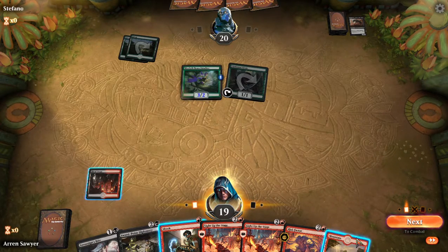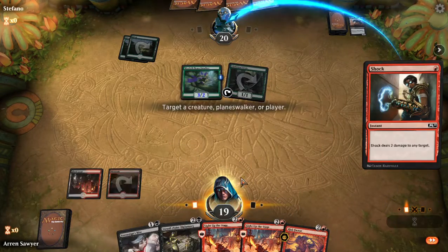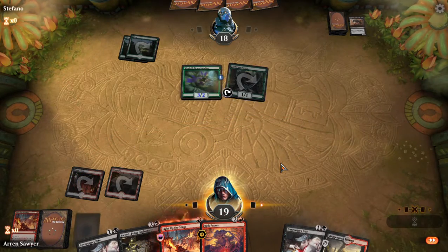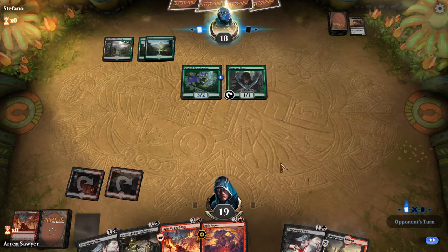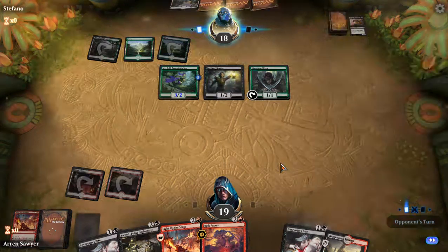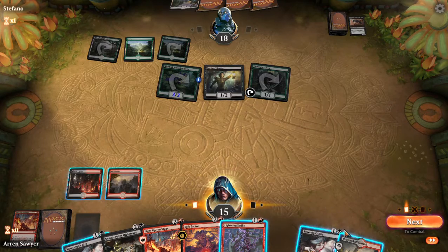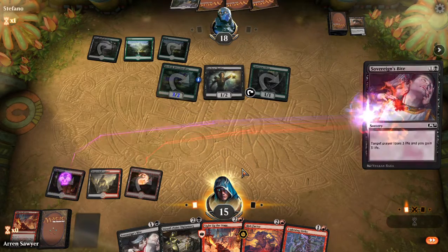I did draw a mana. I have to do damage to get the spectacle trigger — that's a good draw. I can play both of those. Let's gain some life, switch places.